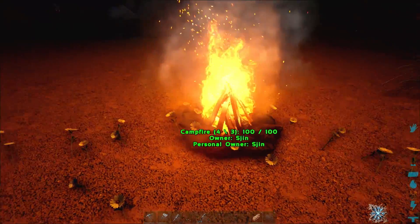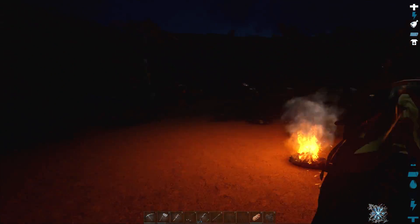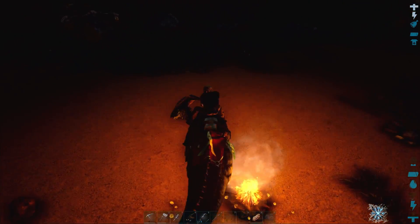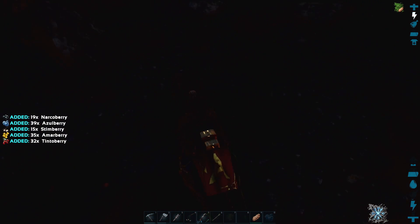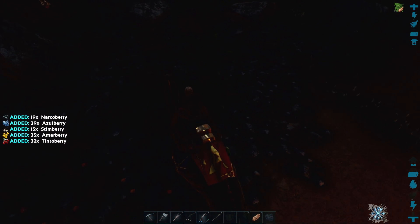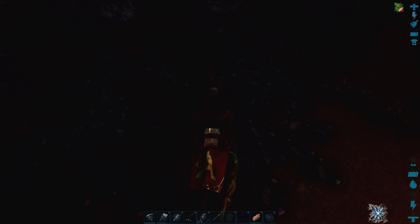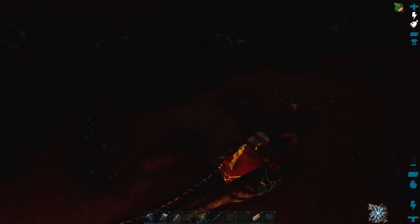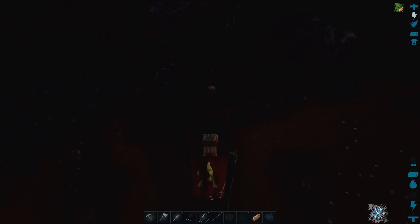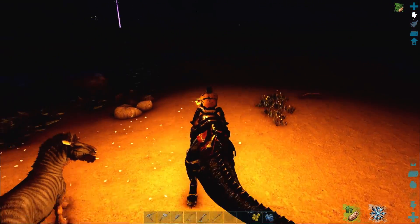We've got some good news. The meat we had from last session has decomposed, so it's all rotten meat now. We need to go around and gather up some narco berries, and that way we can get the narcotics we need to perhaps tame a gallimimus this time. I'm going to gather the narco berries and get back to you when I've got a whole stack in my hand. Okay, 150 narco berries — that should be enough to get started.